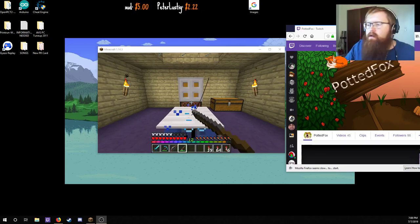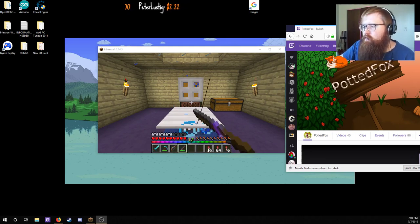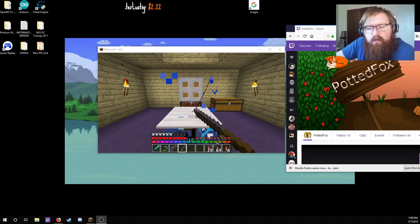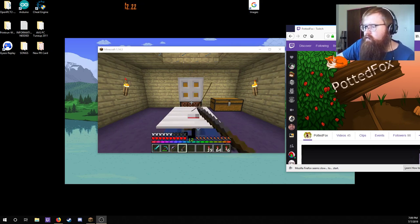Hello, I'm ThePottedFox, and a while ago I made a video about how to auto-click and be able to tab out in Minecraft, which is something that used to be very easy to do, but then they removed the feature everybody used to use to do it. My previous method involved a download, but this new method doesn't require a download at all. I have a user on the other video to thank for telling me about this method.